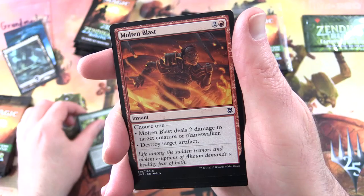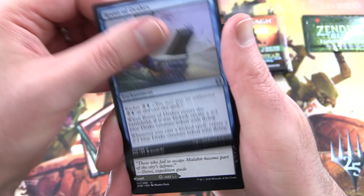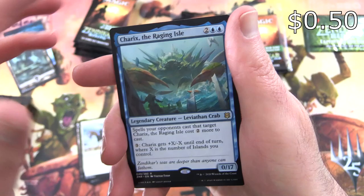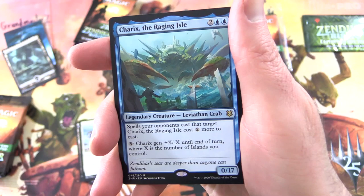We've got Tormenting Voice, Rabid Bite, Molten Blast, Vine Gecko, Cyndaclasm, Roost of Drakes, Malachir Rebirth — on the other side the Malachir Mire — Farsight Adept, Kabira Outrider. And the rare is Charricks the Raging Isle, Legendary Creature Leviathan Crab, 0/17 for 4. Ridiculous.